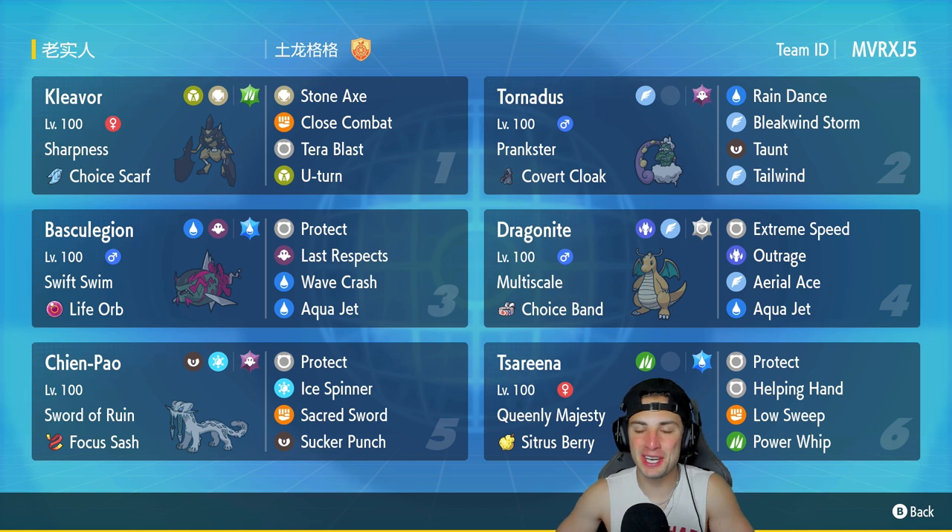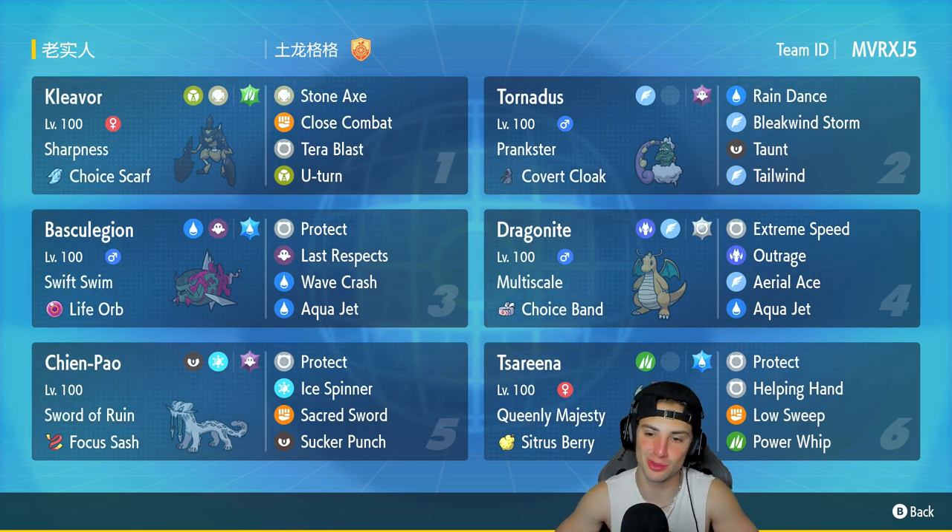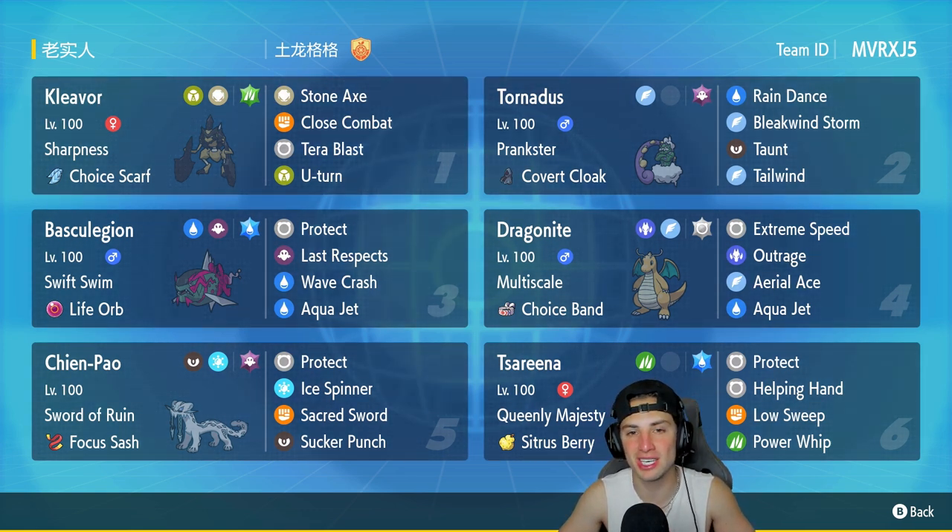Three and oh — fully got to showcase the best Basculegion rain team in Regulation D. I swear this team is going to be all over the meta. Especially Tornadus and Basculegion together — you could swap out Kleavor and Ceruledge for pretty much any Pokemon, but Dragonite, Chien-Pao, Basculegion, and Tornadus covers pretty much any team. That's it for today's video — smash that like button, subscribe, and I'll catch you on the next one!